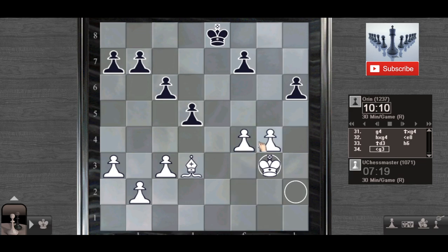I started to centralize my king and I'm simply planning to attack this h6 pawn with my king. After Bishop to f5, I'm totally winning. This is clearly winning for White.